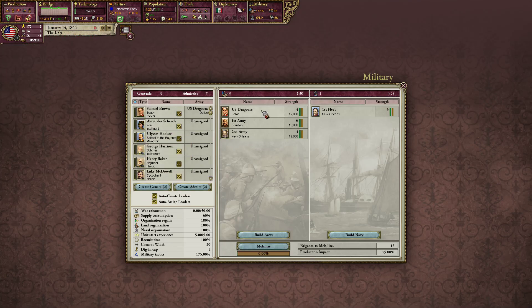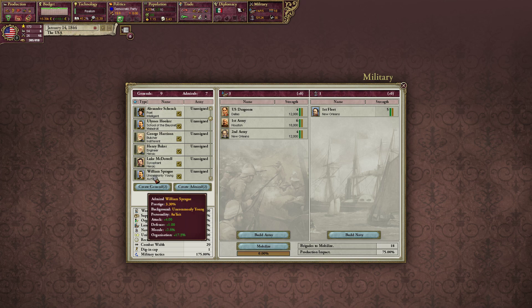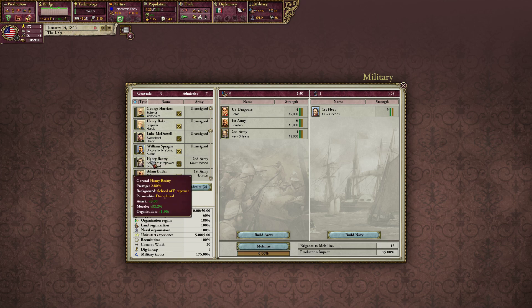Alright, let's check our commanders. I remember we had one guy who was really good. These are the armies that we have. There he is - attack plus one, morale, organization, reconnaissance. He's an intelligent poet. George Harrison - garbage. Ulysses Hooker - attack and defense, a little bit slow. Morale, organization, speed - 83% morale. Here's the guy: William Sprague, four attack. And then Henry Beattie, three attack. I'm going to say it's going to be William Sprague - and he's uncommonly young.